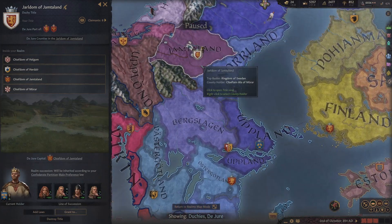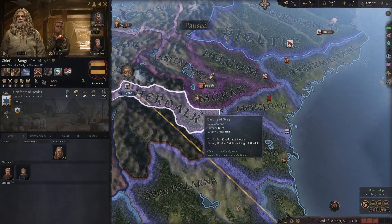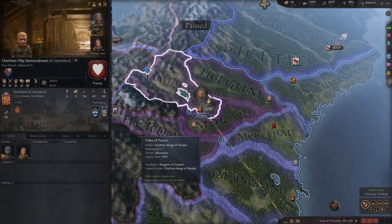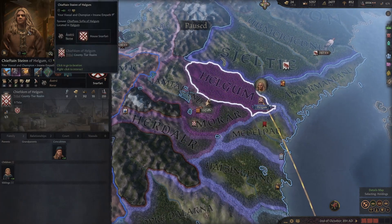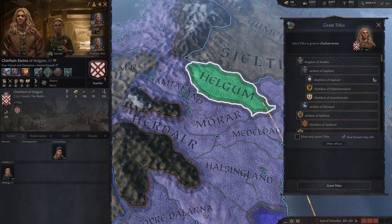We have too many held duchies. Let's go find someone over here. He's got two prowess, he's got ten prowess, he's a baby, he's got nineteen prowess. You know what? Hello - there you go. You're going to get this title.